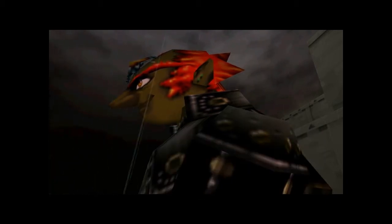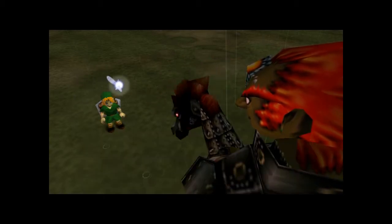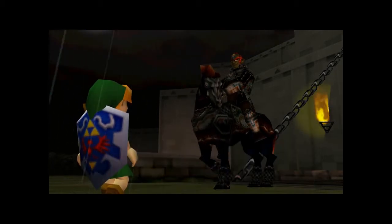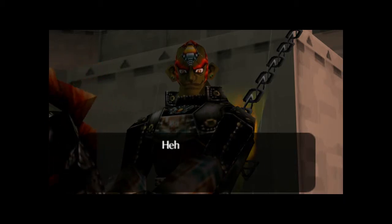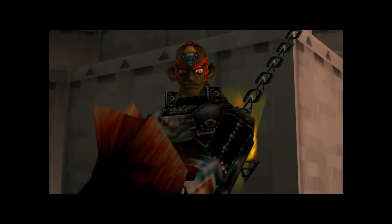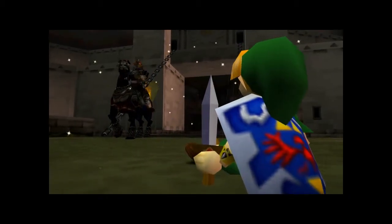I lost her. 'You, over there, little kid. You must have seen the white horse Epona pass just now. Which way did it go?' 'That way.' 'So, you think you can protect them from me? You've got guts, kid.' Hey, hey, hey. Dot, dot, dot. 'You want a piece of me?' 'Very funny. I like your attitude.' And he casts a spell on us and it's instant defeat.